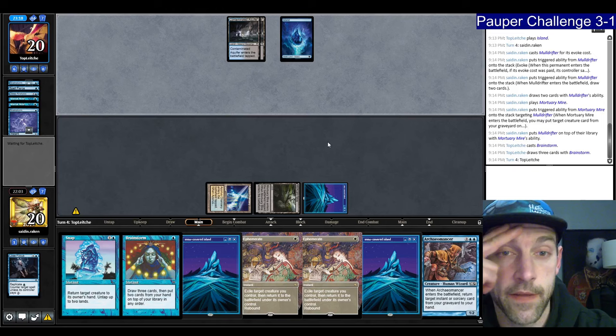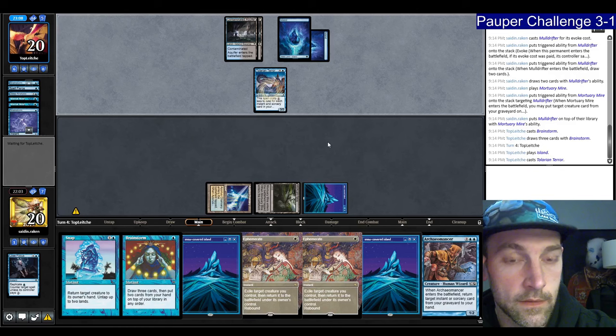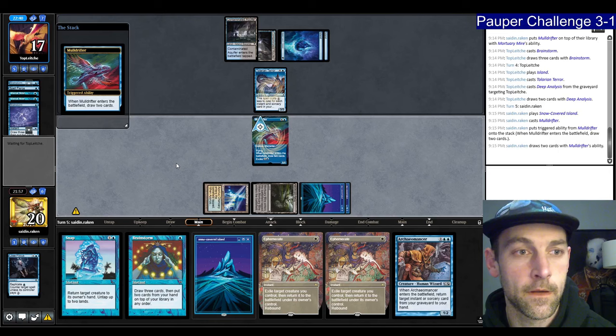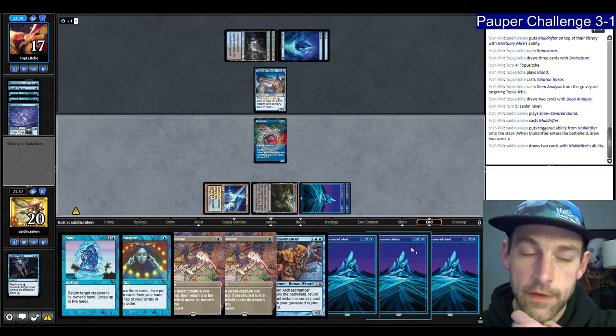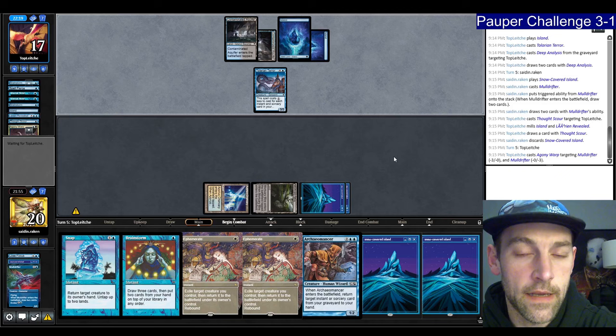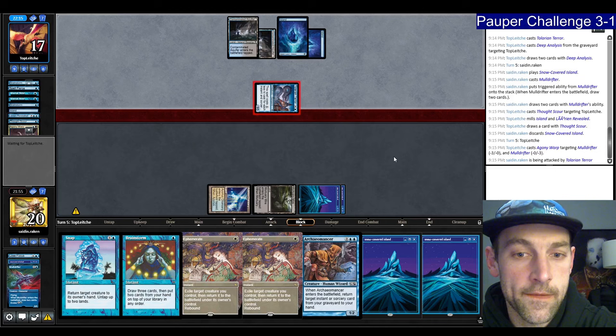They Brainstorm again. Double Ephemerate's not that good — I'm looking to just hard cast the Muldrifter. They play a land. Glary Terror number one — Deep Analysis thing. Seven cards in hand. Let's play a Muldrifter — that resolves. We draw more lands so we're going to discard a land. They mill Island, Lorien Revealed with a Thought Scour. They're going to kill the Muldrifter with Agony Warp.